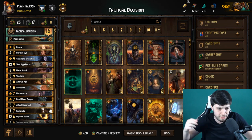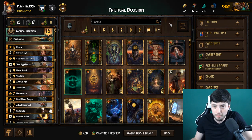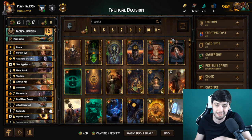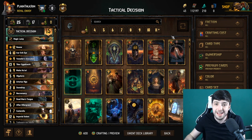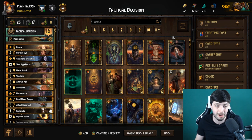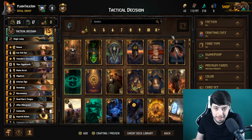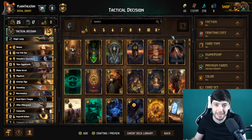In addition, mill decks run a lot of deck thinning — like Dead Man's Tongue, which moves two cards from your deck, or Fawn Mage Assassins. Mill decks like deck thinning because it lets them get to their milling cards faster since there aren't that many of them. What you can do is flip the script by copying their King Slayers with Duchess Informant and milling them out first. A deck with enough copy effects can simply mill out the milling deck.